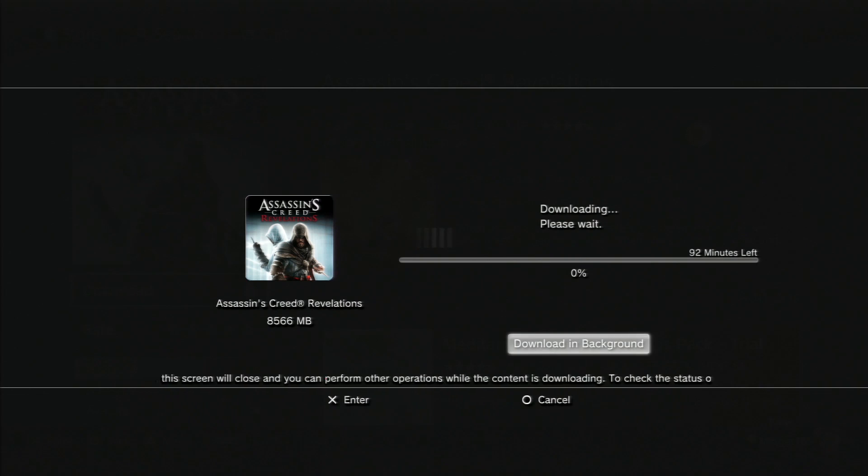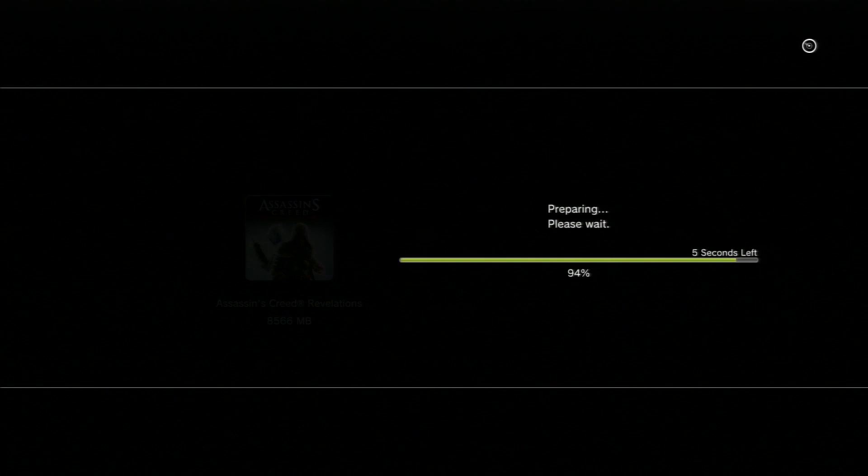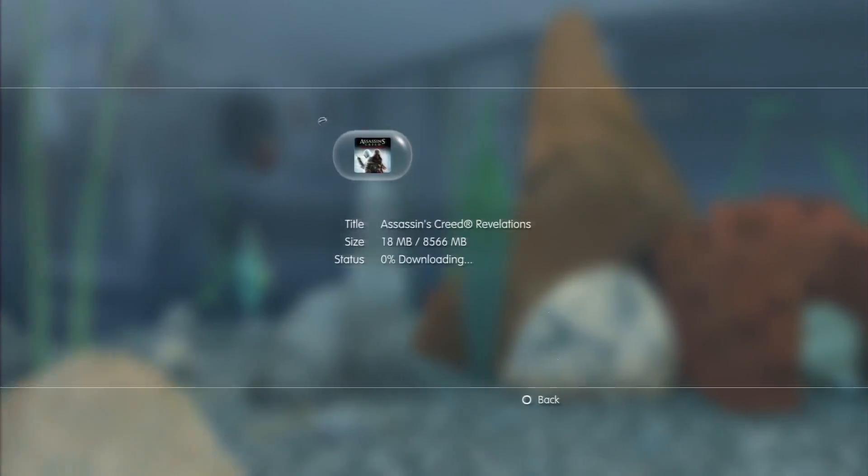If you can see 'trial' anywhere then let me know. I'm going to download that in background and just prove that it actually works, because when it comes into your PlayStation account you'll have to install it after the download and it will come into your list of games. This time you can exit however you want — you can hold the home button and press quit. And then you'll see it's in the download: Assassin's Creed Revelations, the full game.